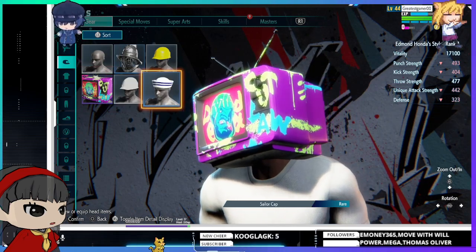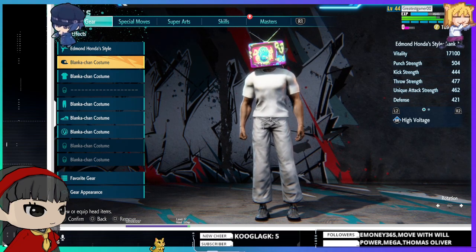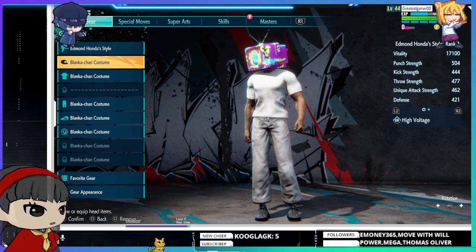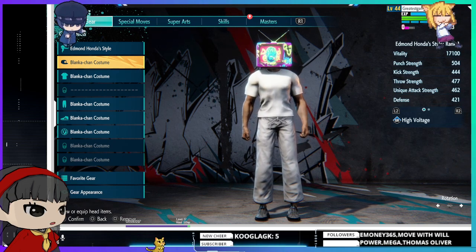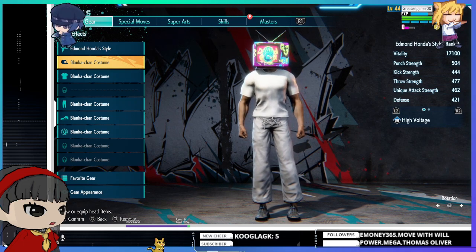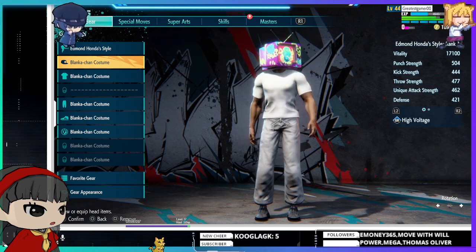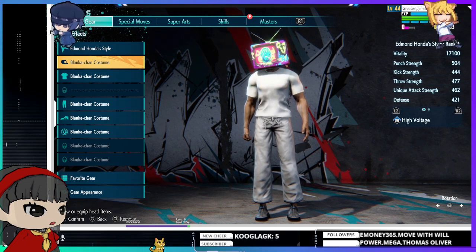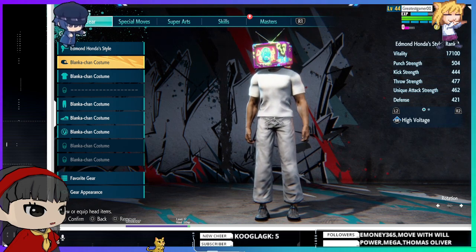Look at all the other items I have — none of them match the Blanca outfit's stats. And that's about it! Hopefully you guys liked this. Please like and subscribe, and I am really tired. If you have ideas for something I might have missed as a guide, let me know in the comments. This is a very long game and I'm not nearly done, but you can catch me live on YouTube and Twitch when I stream. Come catch me beating World Tour and join our FGC Dojo — I should have a video up on the channel.